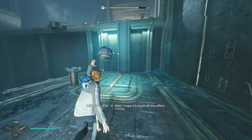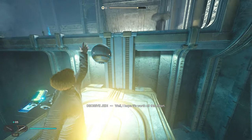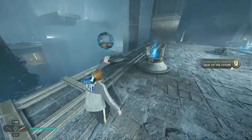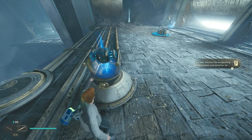Carry the power sphere up the elevator and place it in the bridge projector. Then interact with the Force Echo for the Goals of Cree databank entry.